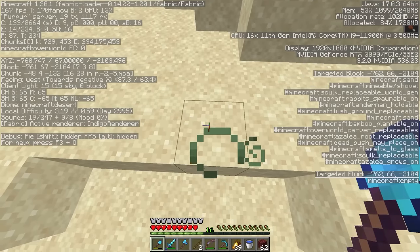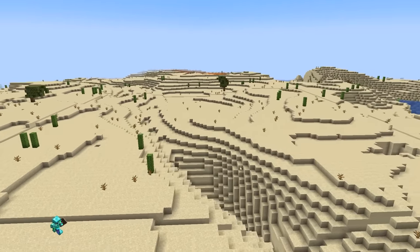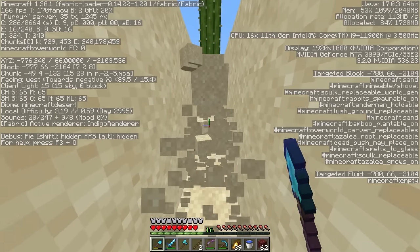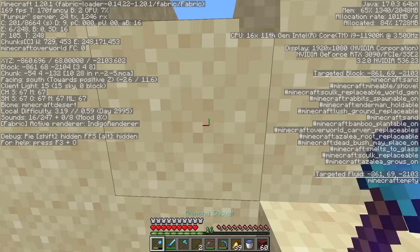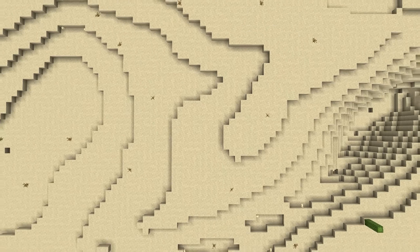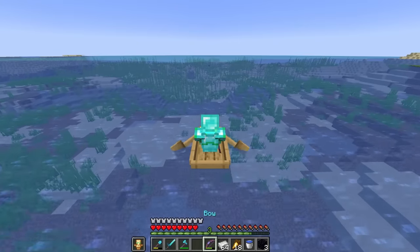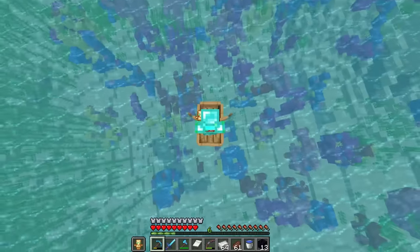I headed out to a desert not too far from spawn and outlined a 100x100 block area. I don't think I realized this before, but this area is genuinely massive. Like if Planet steps anywhere on here, he's already dead. In a few days, this entire pit is going to be a crater from surface level to void, but obviously, I can't just hollow that out by hand.